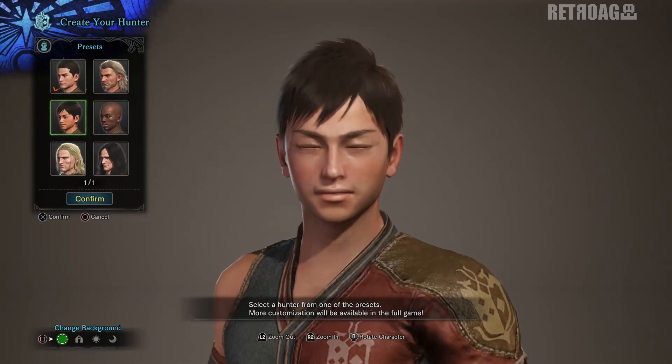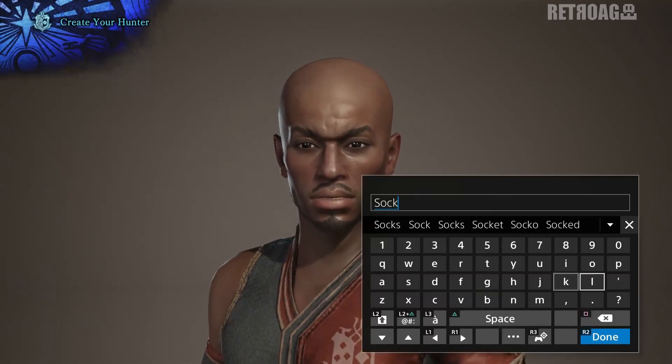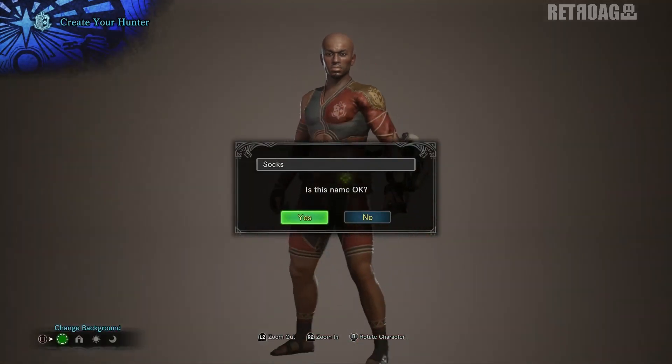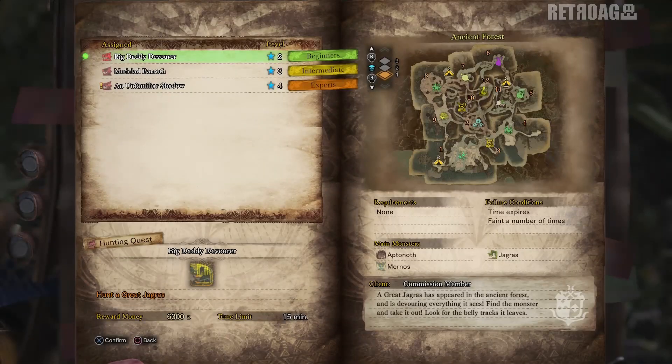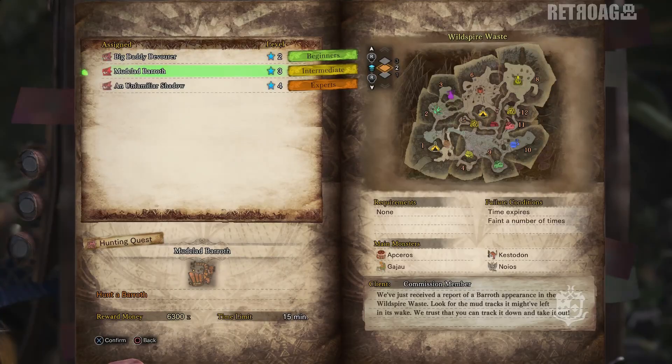So now really is the time to jump in and get hunting! To get started, you'll need to pick your character, decide on a name, and choose your trusty Palico sidekick. With that done, you'll be presented with your three quest options.